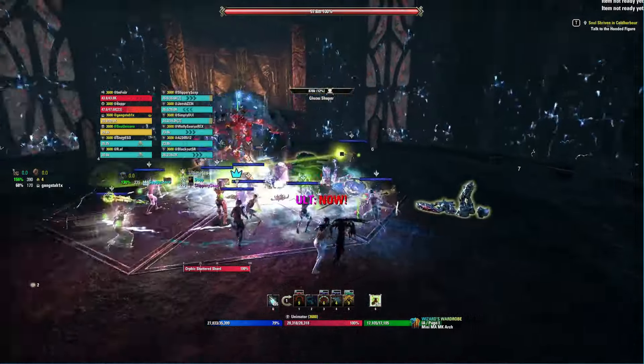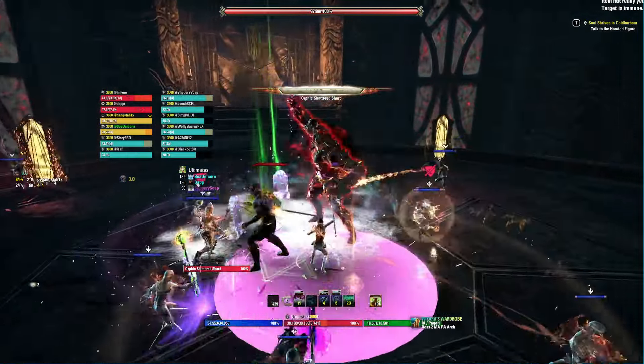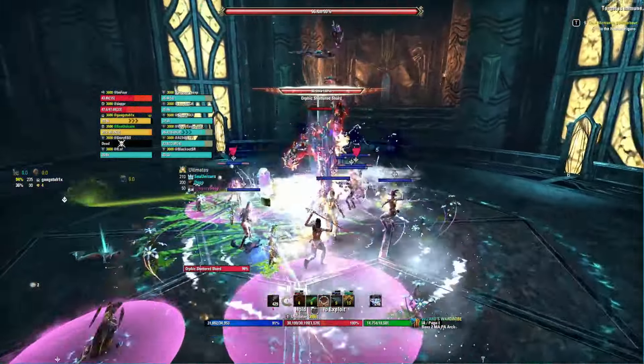Upon initial appearance, Orphic Shattered Shard will have affinity to dark, so you will have to set the mirrors to light. Throughout the fight he will be switching his affinity back and forward, so you will have to keep mirrors on the respective setting in order to be able to do damage to him.